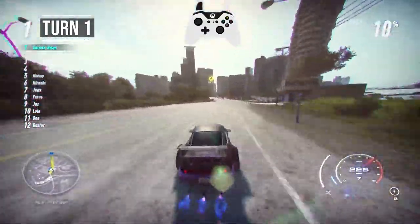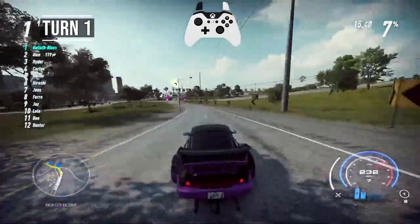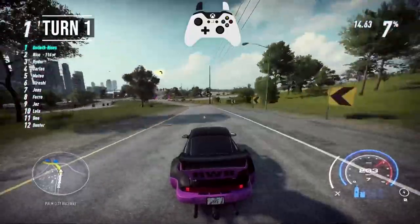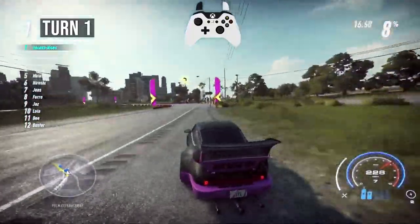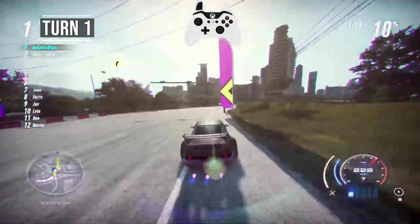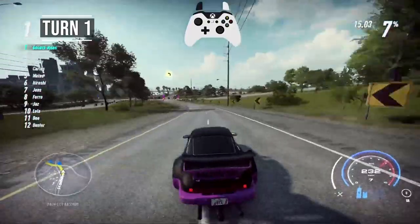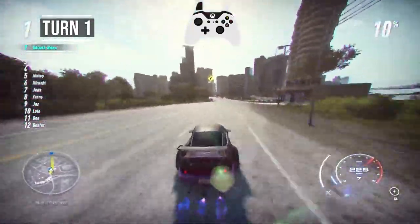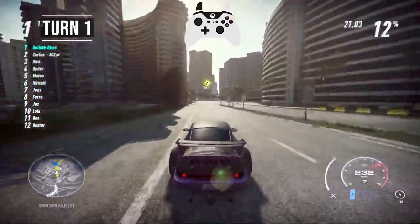He uses NOS just before the checkpoint, which takes effect right in the middle of the turn, allowing him to have maximum acceleration coming out of it. He spends only 3.43 seconds under 230 miles an hour, and his speed never dips below 214 for this turn.